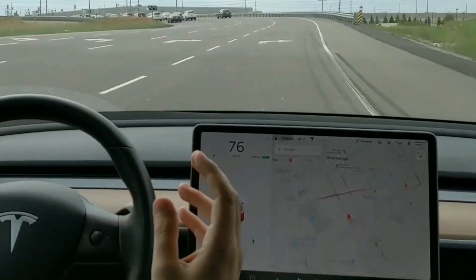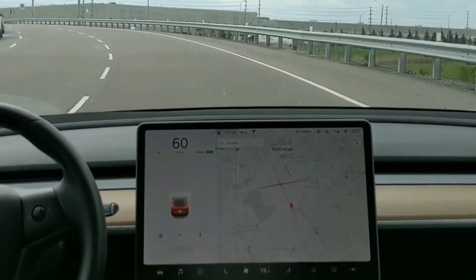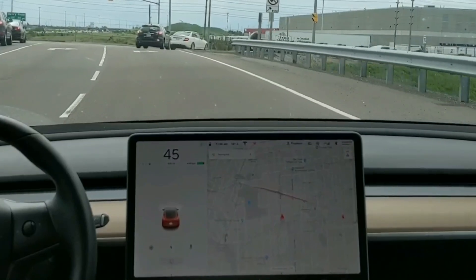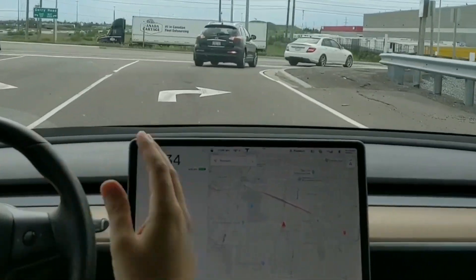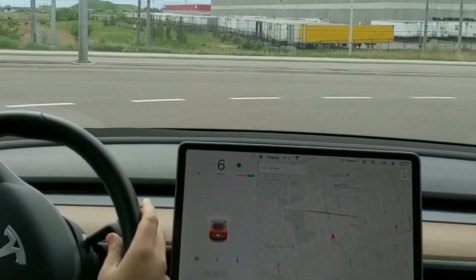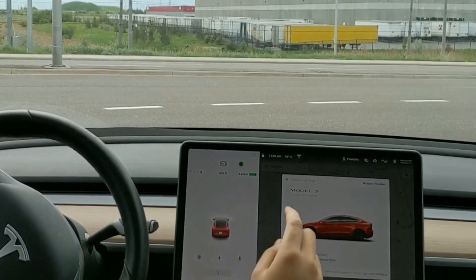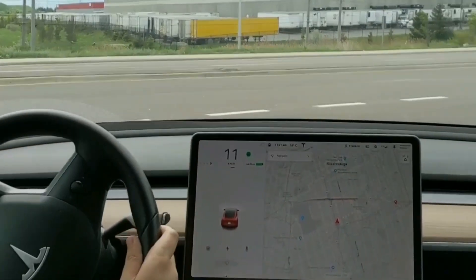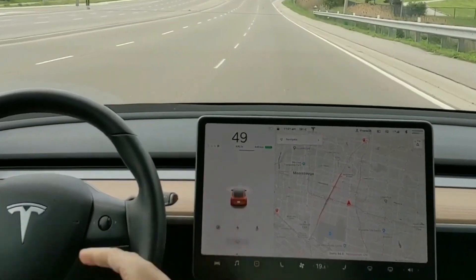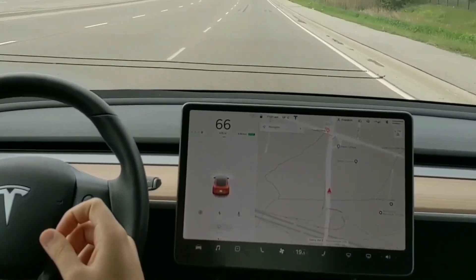So why does this happen? It is sentry mode. I put out a tweet explaining my situation and got back direct messages, comments, and videos. After all the research, the general consensus — the common denominator among all the replies — was that sentry mode is messing up autopilot in the latest test release, version 2019.16.2. I have sentry mode on, so every time I park, sentry mode activates and starts saving.